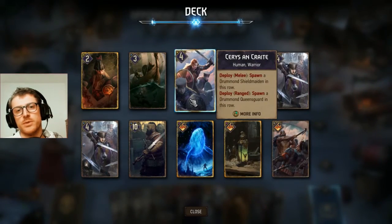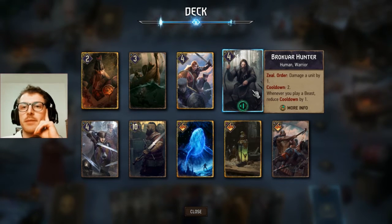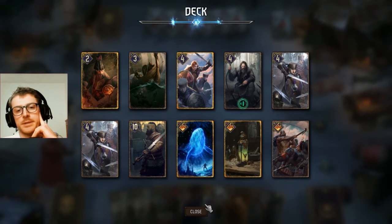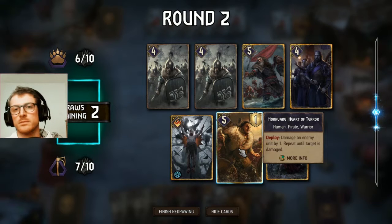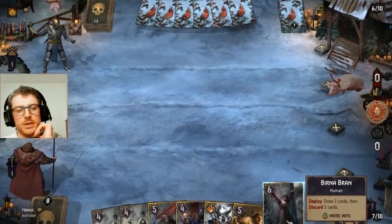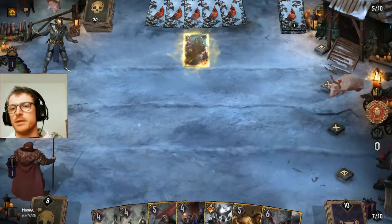Birna Bran is huge here. What can we actually keep? We don't want the bricks from the drum on the shield maiden. We have only one Brockvar Hunter to proc the series. I don't know if we can risk the mulligan here. We can mulligan the Murkvarg — it's not very useful here. But this hand is good, I just must keep it. Birna should do her stuff to let us stay in the round.